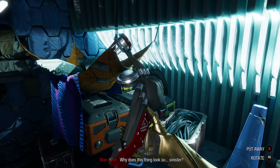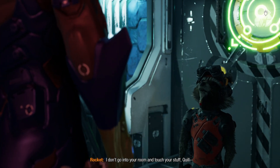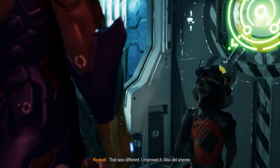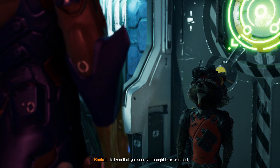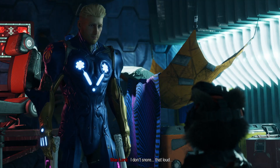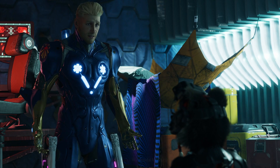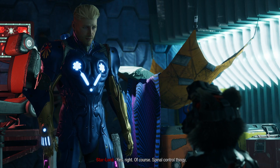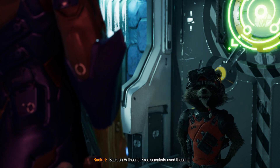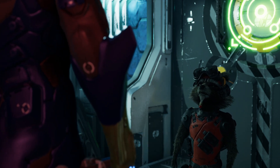Why does this thing look so sinister? Who said you could touch that? This was one of them. I don't go into your room and touch your stuff, Quill. You hacked my visor and added a scoreboard to it while I was sleeping. That was different — I improved it. Also, did anyone tell you that you snore? I thought Drax was bad, but wow. Quill, you should really get that checked. You sound like a Taur. I don't snore that loud. So what is this thing anyway? It kind of looks like a metal facehugger. That is clearly a spinal control unit. A spinal control thingy. Back on Half-World, Kree scientists used these to keep us super soldiers in line. They'd press a big red button and zap — instant obedience. Oof. Holy crap.